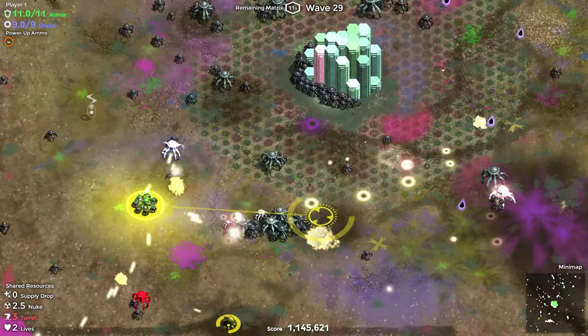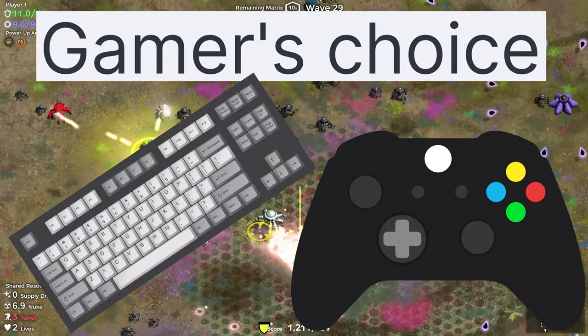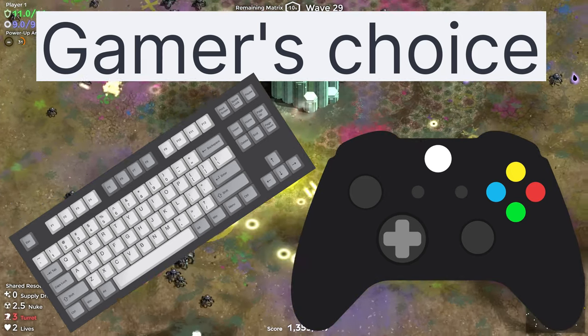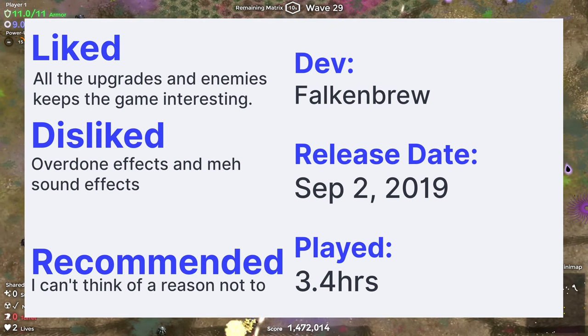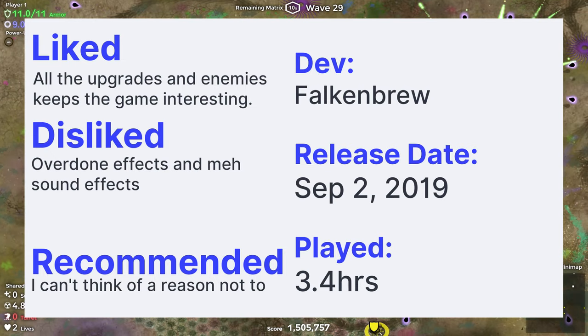Overall, Devader looks like a standard twin stick shooter but isn't. The game is elevated by interesting enemies and a lot of weapons. Yes, I would like a nuke — of course I want turrets — give me all the weapons. Devader is a good game and fans of twin stick shooters should consider it.